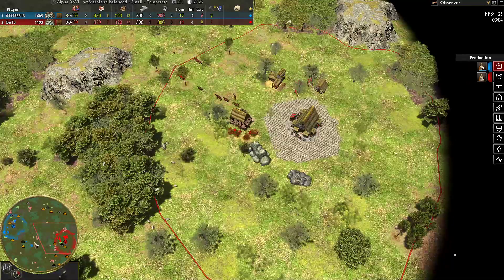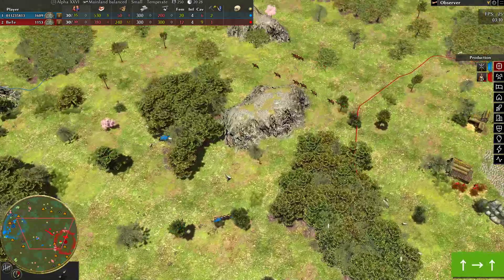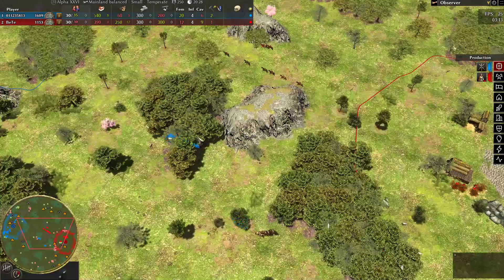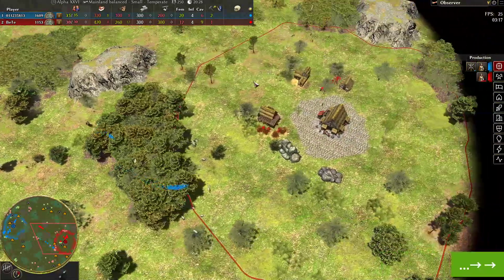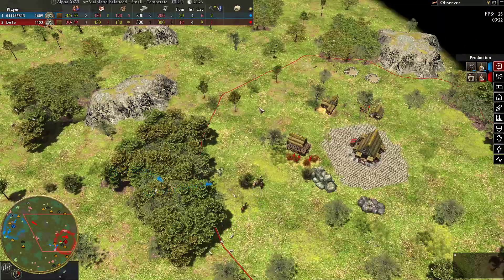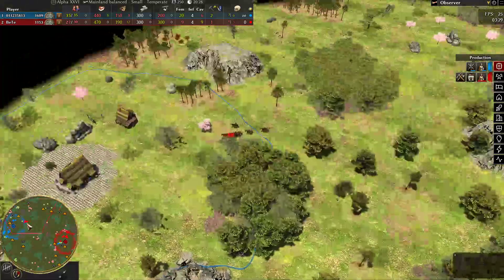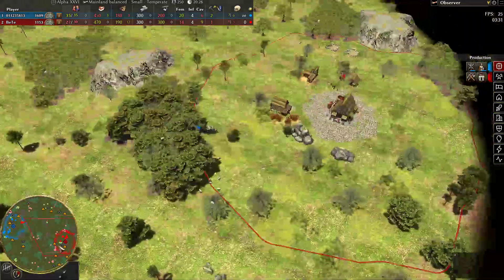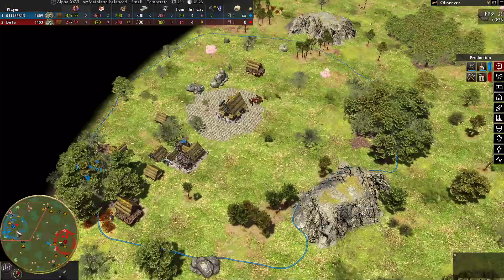Now it seems like 11 is going to attack. If they meet, both players attack at the same time, but neither can see the other yet. It could be dangerous for both players.